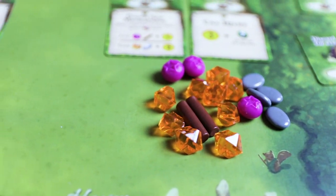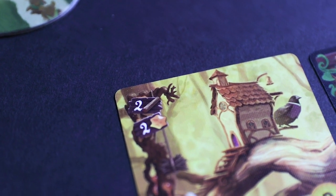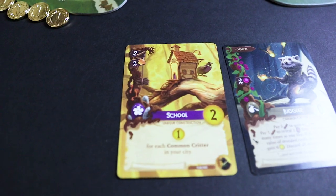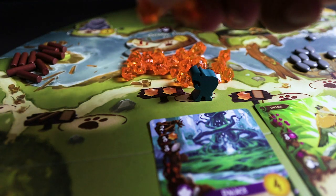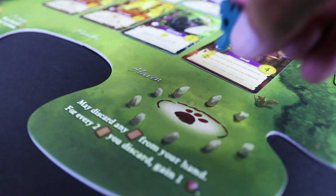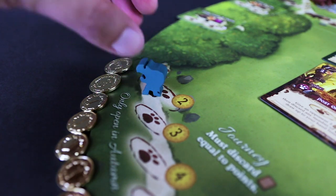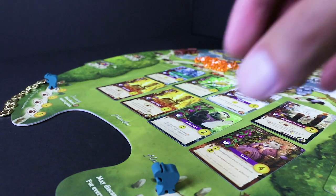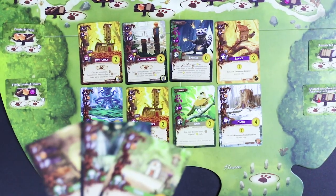Quick recap: Everdell comes down to three basic actions. First, you can play one card by paying the requirements — or if it's a critter, for free if you have the listed construction; just do this once per construction and mark it with an occupied token. Second, place a worker to generate resources, put them in a destination, go to a haven to discard two cards for any resource, place workers on an event if you meet the requirements, or in autumn deploy workers on a journey for more victory points. Third, preparing for a season brings all your workers back — for example, preparing for spring gives you three workers total and lets you activate any green production cards.